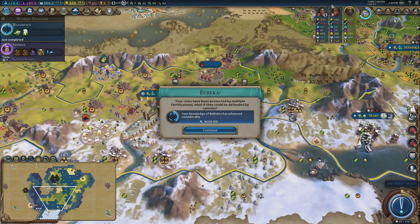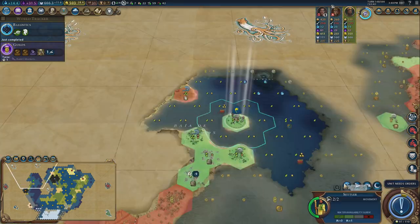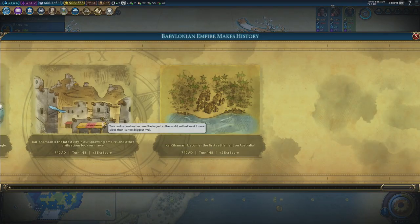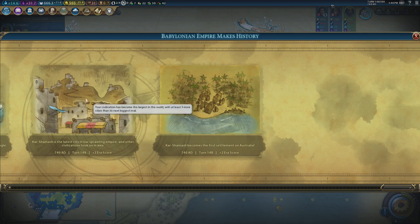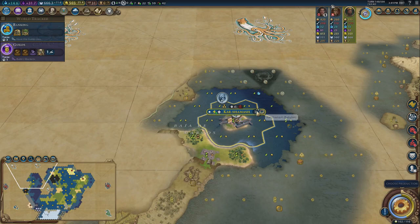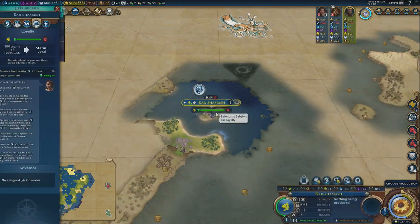There is the fort — ballistics with 64-strength field cannons, those are powerful. I'll settle this city here. I've got a sprawling empire having taken over another civ — that gives three era score. I've picked up almost all of Scythia's land. If you settle another city you'll have way more cities than anybody else because you've got two empires worth. Three era score, plus two from settling on Australia — nice.